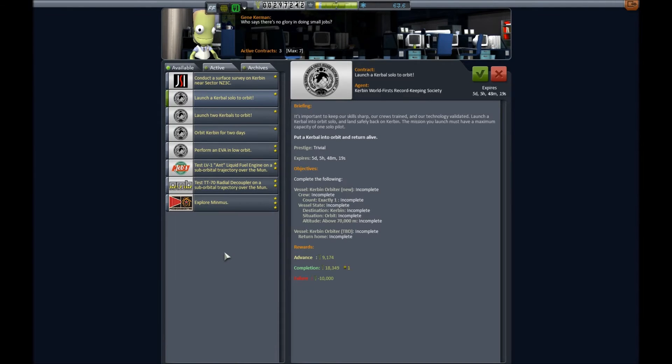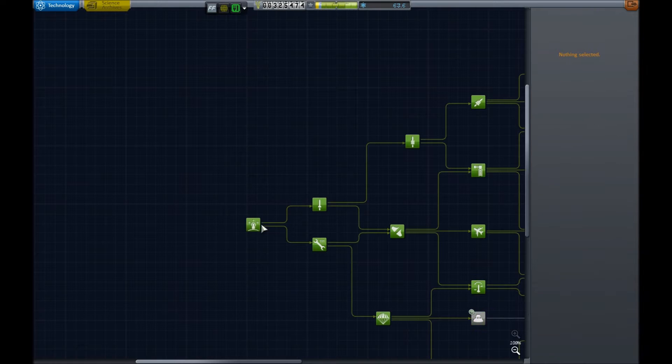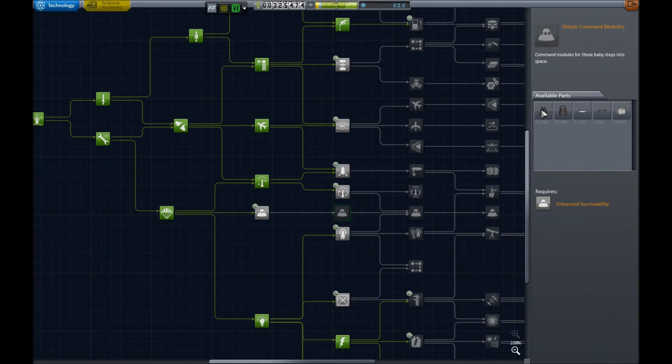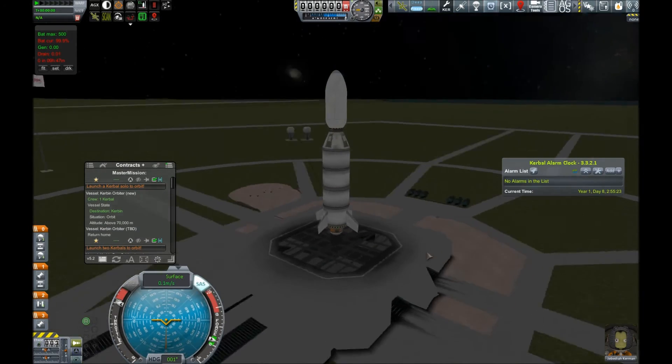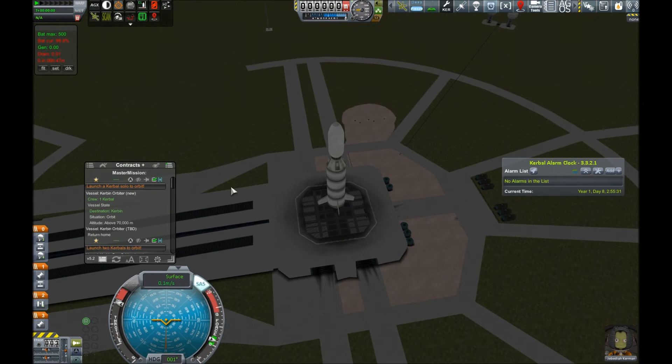With that launch out of the way and the Moon being surveyed with our radar scanner — the clairvoyance one — we now have four contracts that look like they would mesh very well together. Well, three contracts — technically one of these won't work out because we need exactly one Kerbal. So: solo to orbit, orbit Kerbin for two days, and EVA in low orbit. I also notice there's a test for the Mark 1 command pod to complete. I just barely upgraded my astronaut complex, so we are capable of doing EVAs now in flight, which is awesome, and which will help us greatly when we actually do go to the Moon. Here we are on the launch pad with our very wobbly Fate 2 launcher — our basic lifter with the Fate 2 command pod on it.